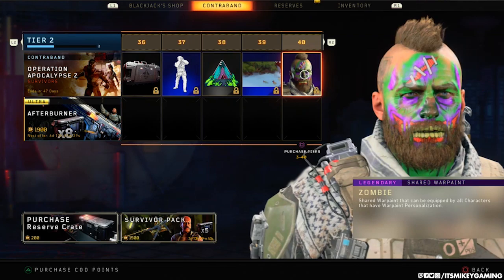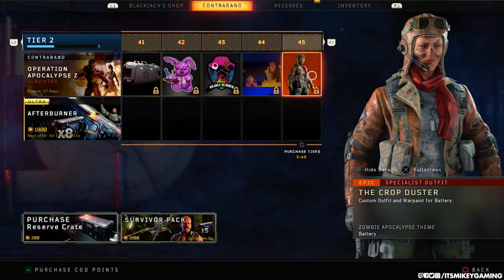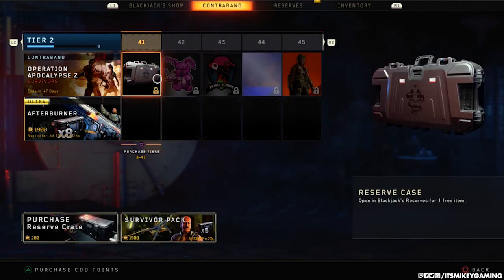Some kind of interesting zombie-themed stuff in here. Some of these zombie stickers are actually pretty cool — Crop Duster, Zombie Apocalypse theme for batteries. Looks like a pilot. Really cool.